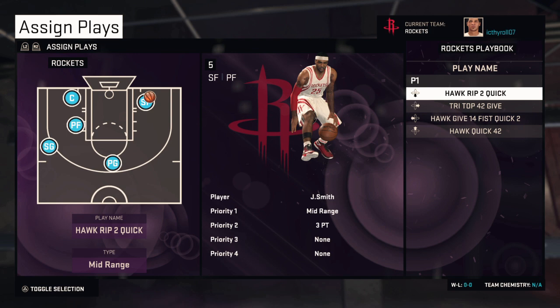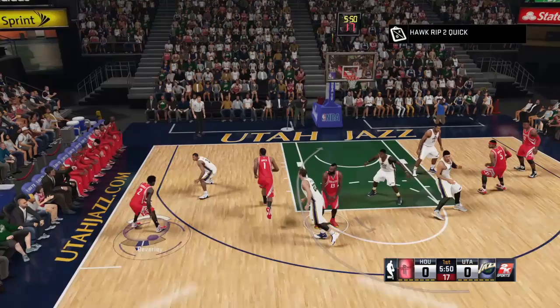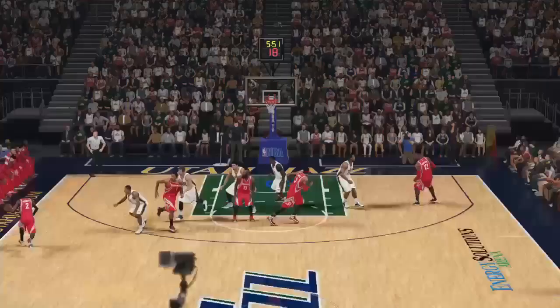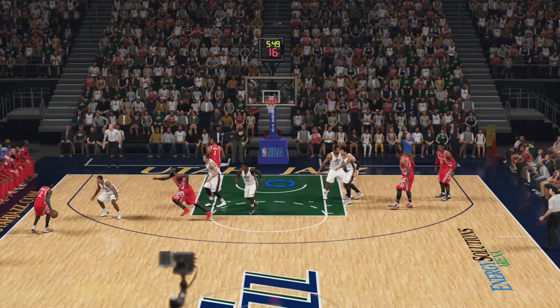Today we're going to use Trevor Ariza and Josh Smith. Ariza is a slashing and shooting wing, while Josh Smith can only slash. But I'm going to show you these plays work either way. So we're going to start with the Hawk rip too quick for Ariza. He's going to cut there, and there's going to be a screen. Ariza comes off 2 screens. This is a 3-point play — he is going to stick this all day long. Now let's check it out in slow-mo. James Harden is actually going to set a back pick here for Ariza. If there's a pass or a lob, just do it. If there isn't, Harden comes again. This pick and roll is probably just a decoy, because we want Ariza to come off those 2 screens wide open for this free ball. SamFam triple, guys. You know it. Bang.